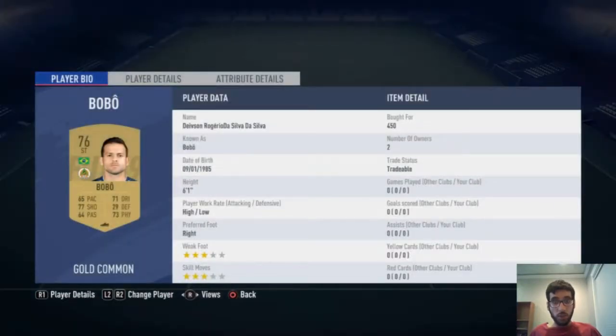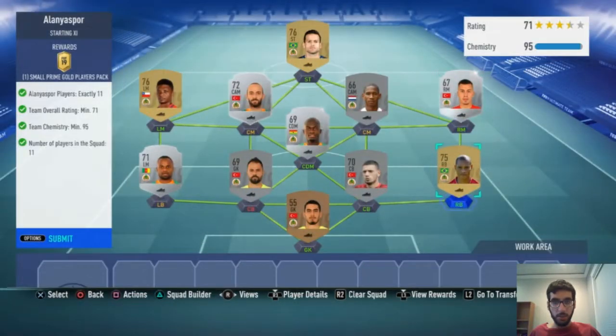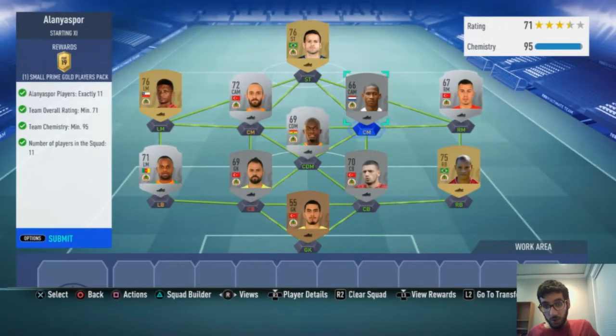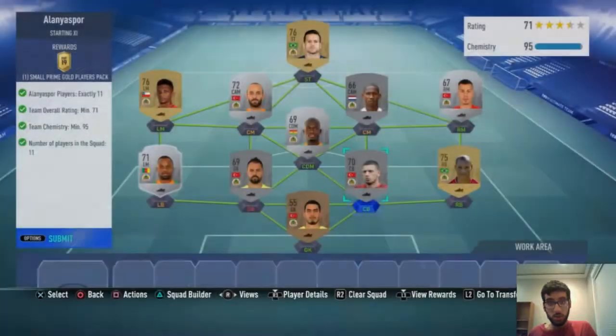The CAM was 350 coins, the CDM was 750 coins, and the striker was only 450 coins as well. The right back was 450 coins and this CAM slot is 450 as well — though he's actually a striker being used as a cheaper option in the CAM position. Outside the meta, this is the cheapest option right now.